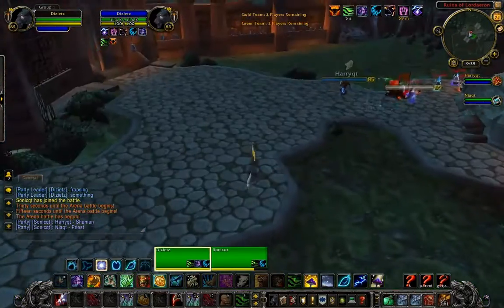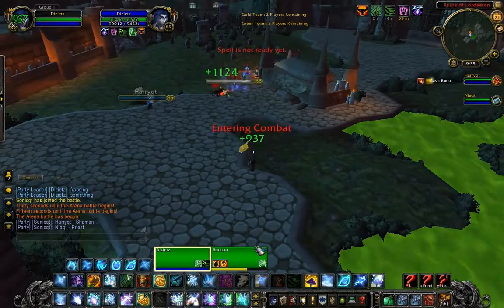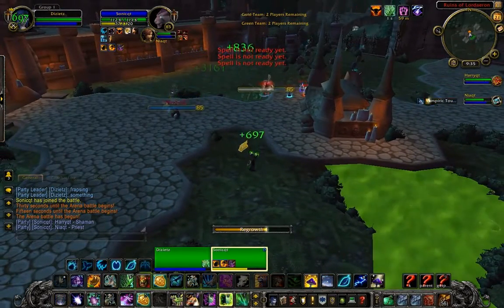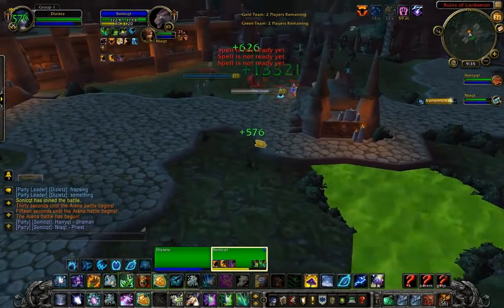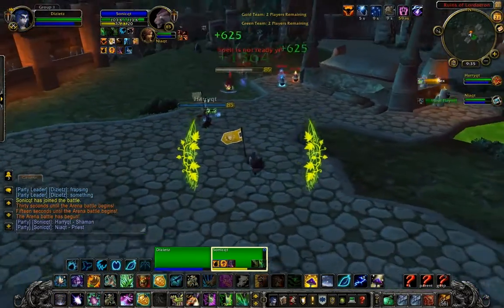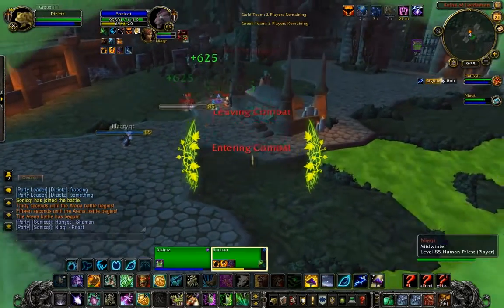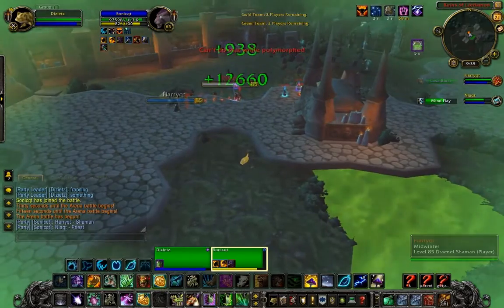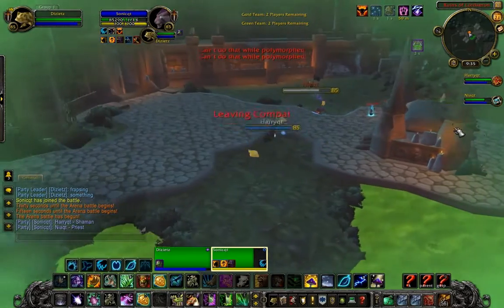Here we are — I've got my Arena Frames in the usual spot and my Party Frames at the bottom of the screen. As you can see, it's pretty simple and you can't really see that much. We can see the cast bars on the Arena Frames, but we can't really see the buffs or the debuffs. You can't see more than four of them at the same time.